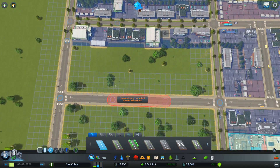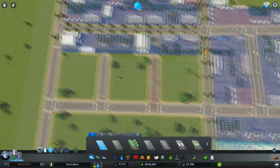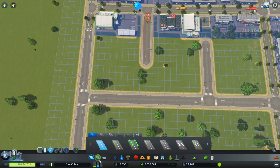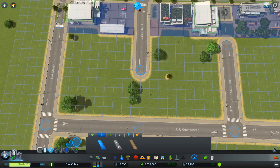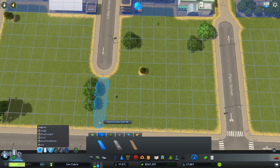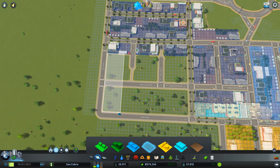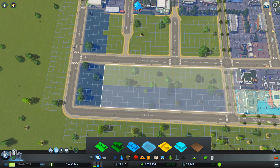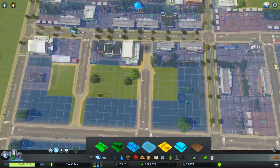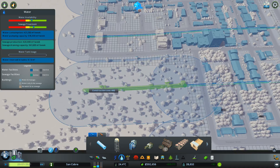I'm going to fill in this area and absorb up that additional industry. There's still demand for commercial, so I'll take out this area here and just keep building out. I'm going to put in a little bit here and come in like that, zoning a whole section of high density commercial. That can fill in anyway.